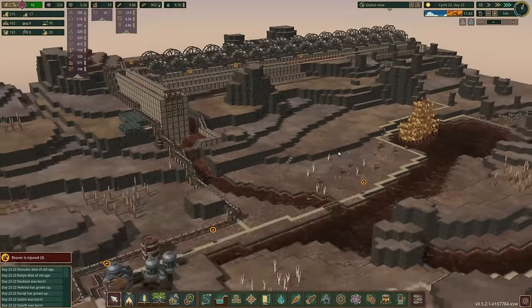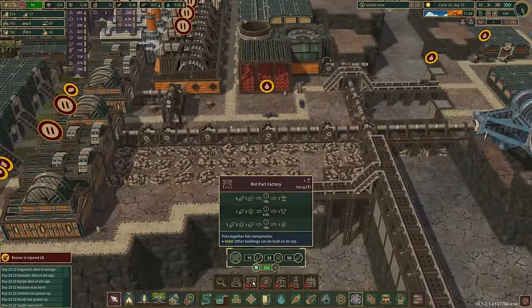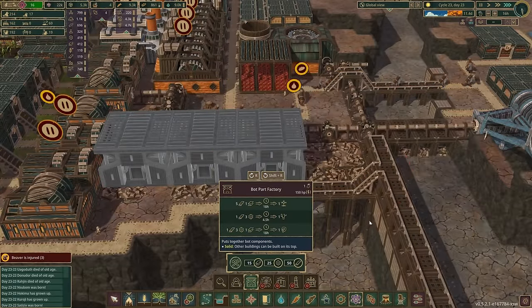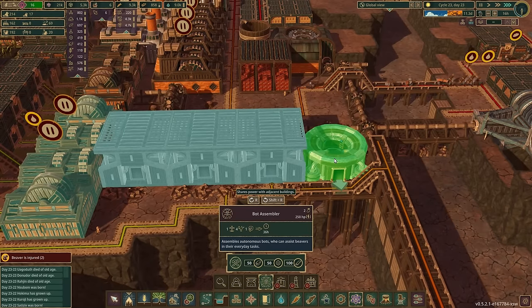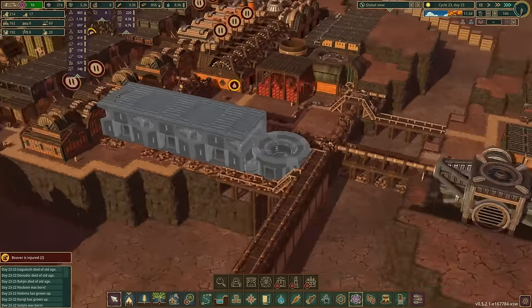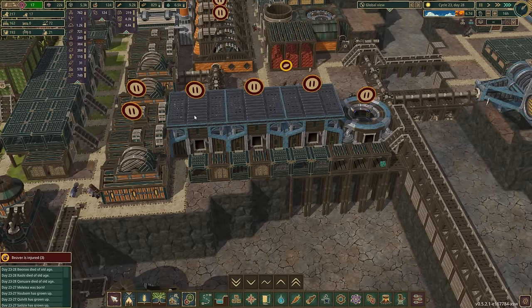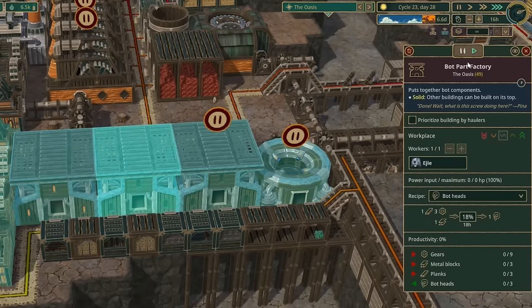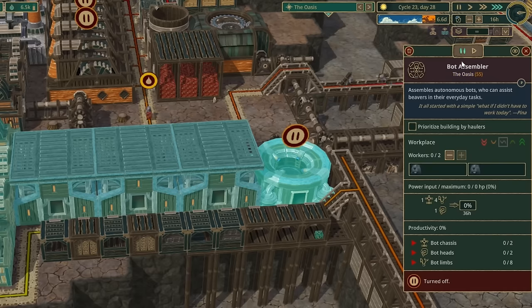If I'm going to get this thing built by the end of this episode we're going to have to be more efficient. I'm going to come down here and start producing bots. Let's get the bot part factory — 500 science. We need three of these. And then we need a bot assembler, 750 science. I'll pop that in on the end. That fitted very nicely! It's all built, all set up and ready to go. I've set up all the storages for the ingredients. This one is making bot limbs, this one bot heads, this one bot chassis, and the bot assembler puts it all together.